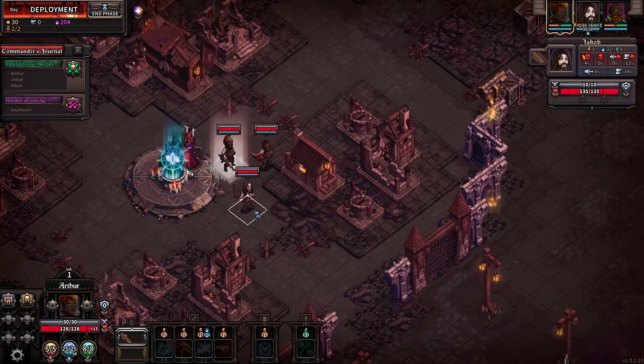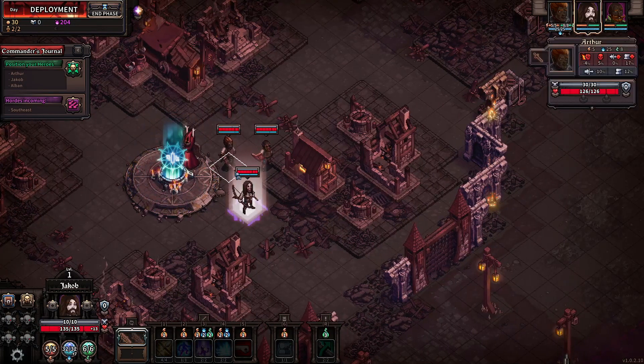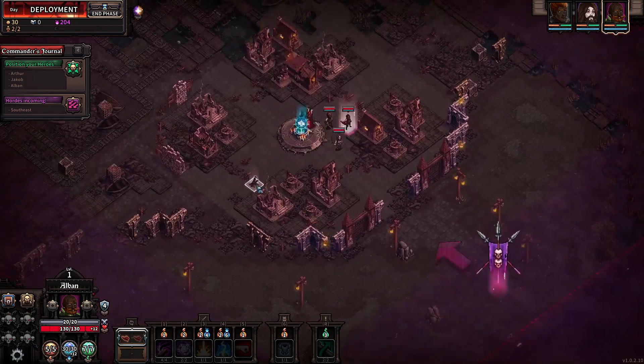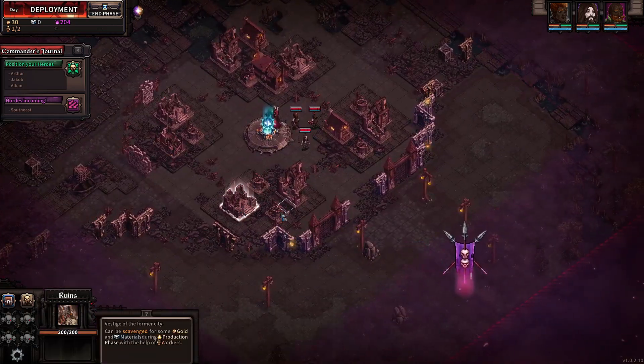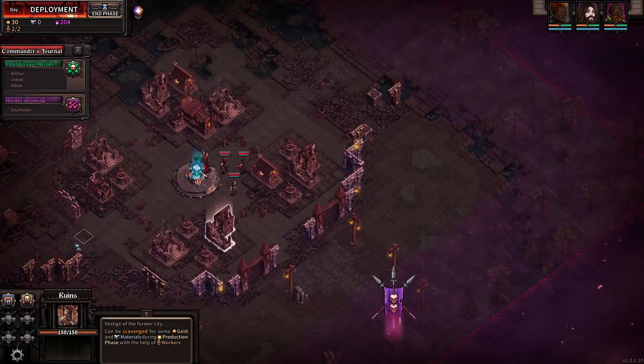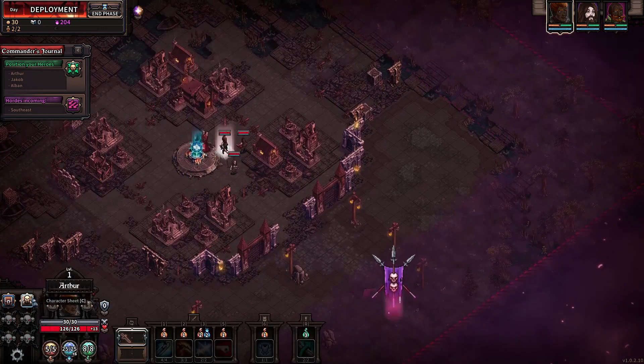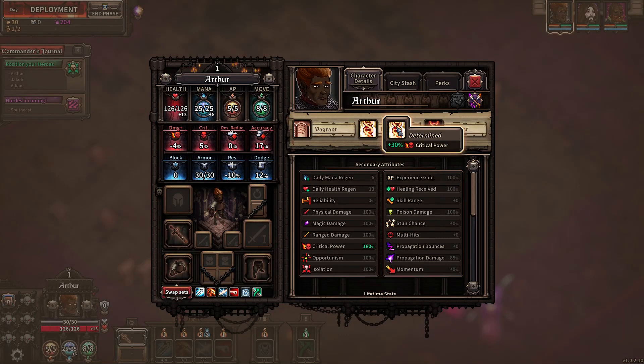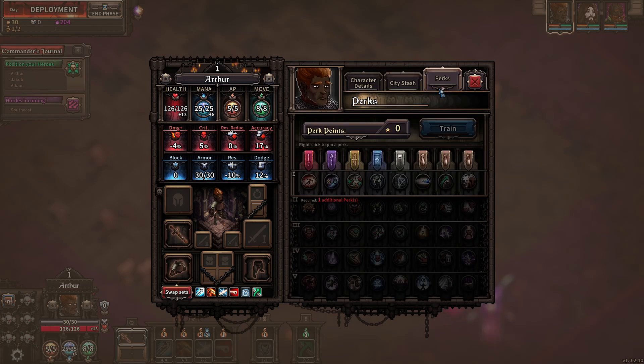We start with what looks like longbow, sword, and tome of secrets. That's not a bad selection. You can't do anything on the first turn because this is essentially deployment stage, but let's have a quick look at our heroes. Movement points, crit power, reduced damage — not great, but not particularly specialised either.